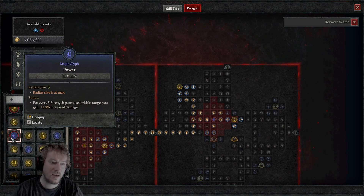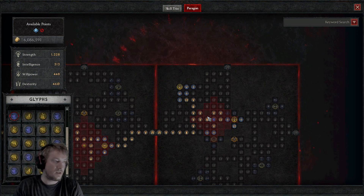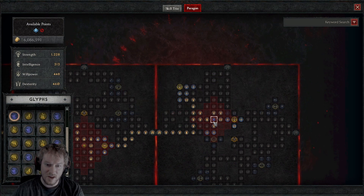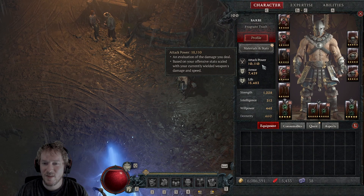The Power glyph is the one where more Strength gives you increased damage. This is a multiplicative factor — another multiplier inside the parentheses, so it stacks on top of everything else. I think this one actually has potential on certain builds if you have all your other bases covered and don't need anything else.